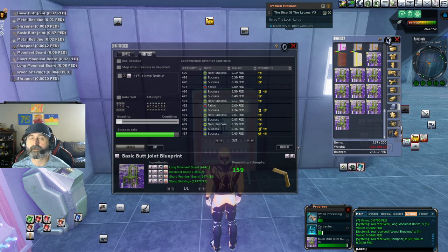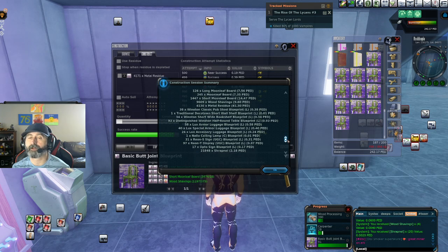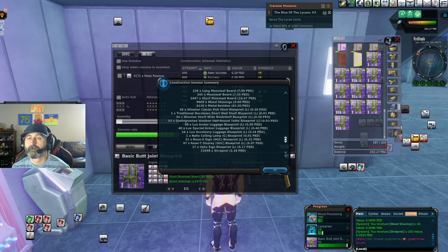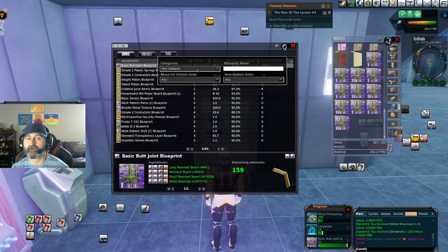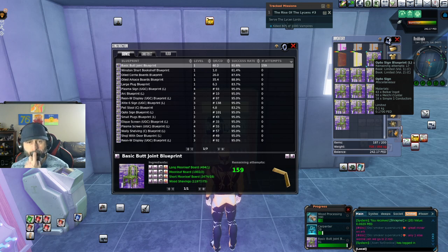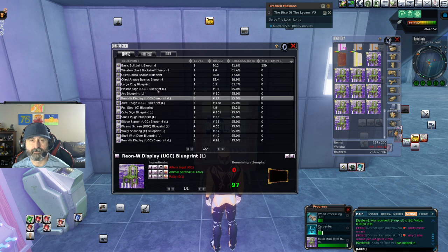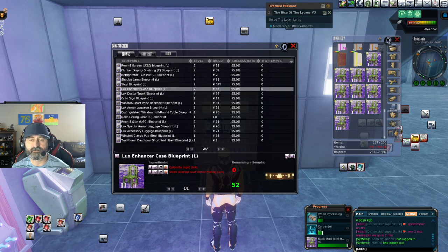Last one — boom! Let's check the statistics. 42.4% return is actually pretty good on a run. This is a crap ton of blueprints, and I didn't do horrible on everything else either. Let's click into this and filter it to just furniture for a second. Let's look at these Opto Signs — that's the sign, W Display. Oh, I have the enhancer case! What the crap, I didn't even know this. I should be making some of these — let me look this over.